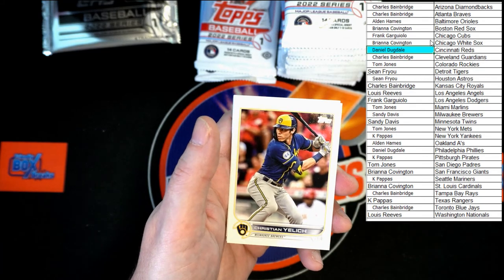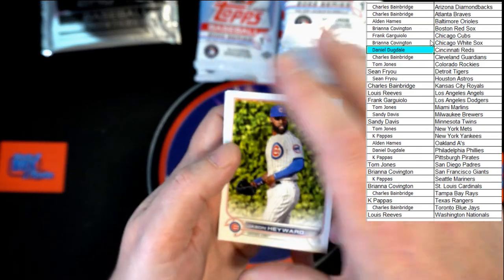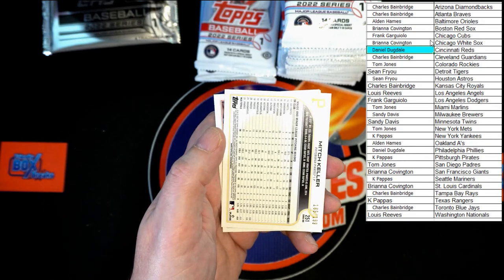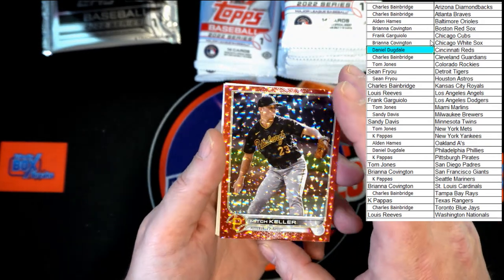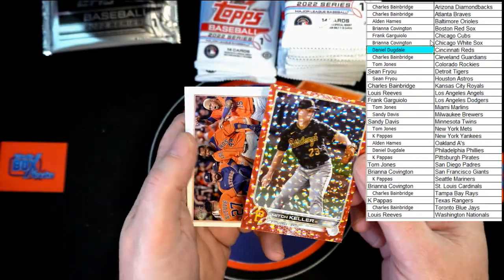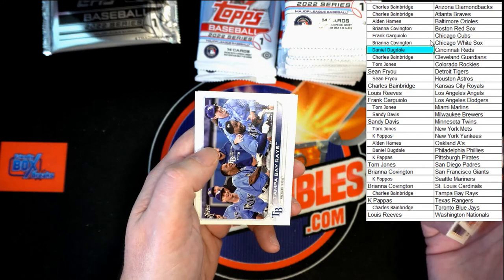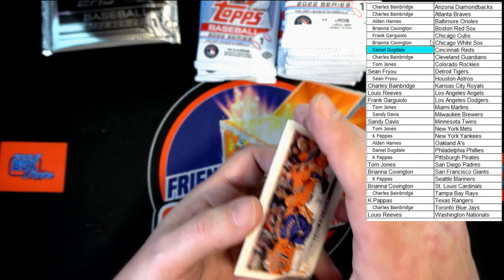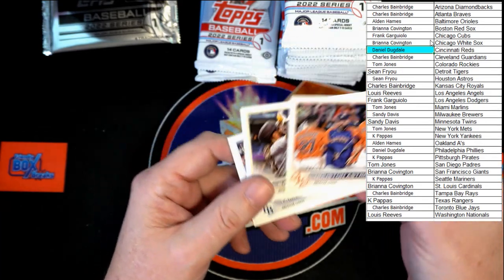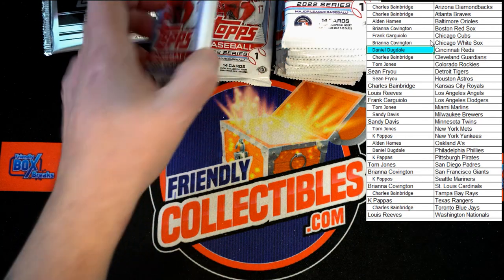Now behind that — Yellick, Kawar, Hayward, Musgrove, Suarez, Murphy. We've got a Mitch Kellett — look at that, oh that's pretty. That is going to KP. KP, that's coming to you. Astros, Padres, Rays, White Sox — I never thought I'd see four team cards in a row like that. That sparkle is pretty nice right there.